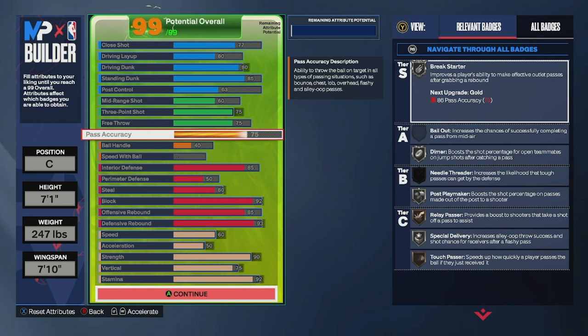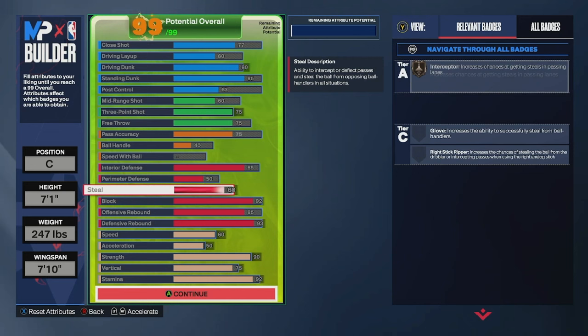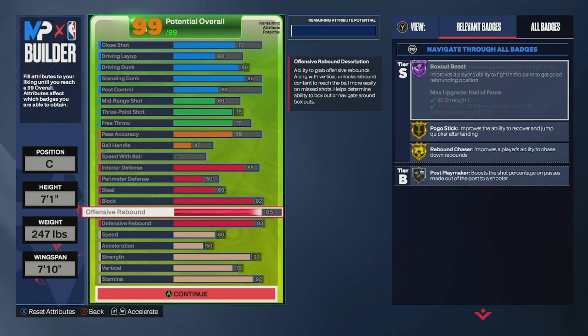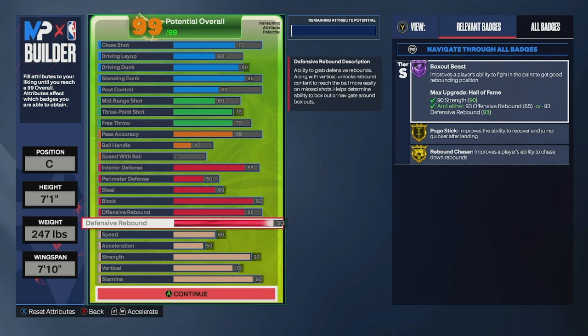You're then going to give the build an 85 interior defense, a 50 perimeter defense, and a 60 steal — that's going to give you bronze interceptor. A 92 block is going to give you gold anchor and pogo stick as well as silver chase down artist. You're also going to give the build a 93 defensive rebound and an 85 offensive rebound, giving you hall of fame box out beast, gold pogo stick, and gold rebound chaser.